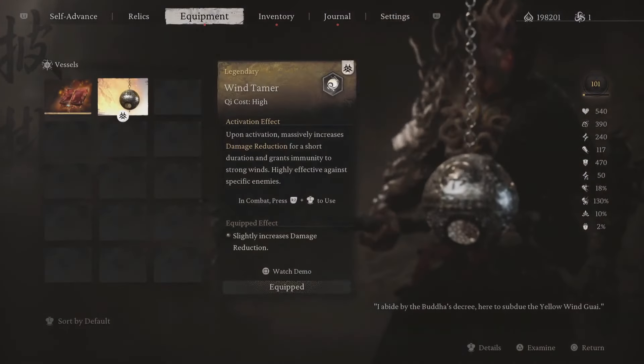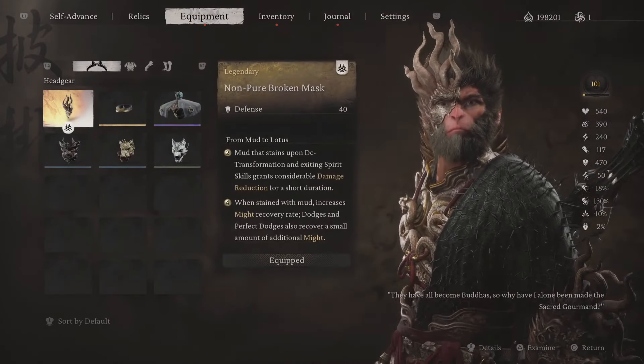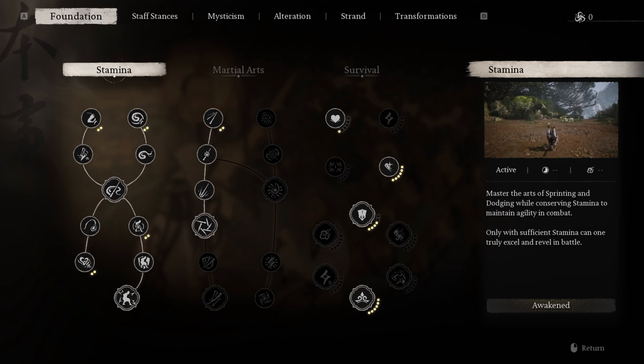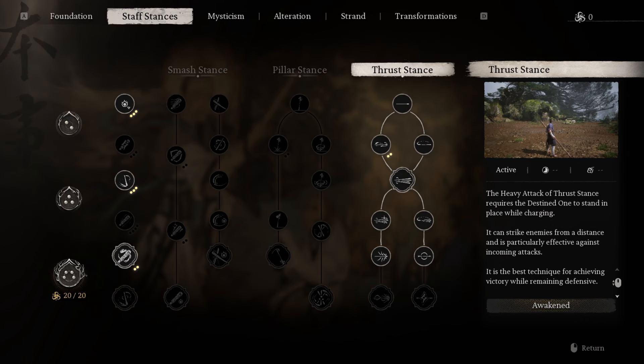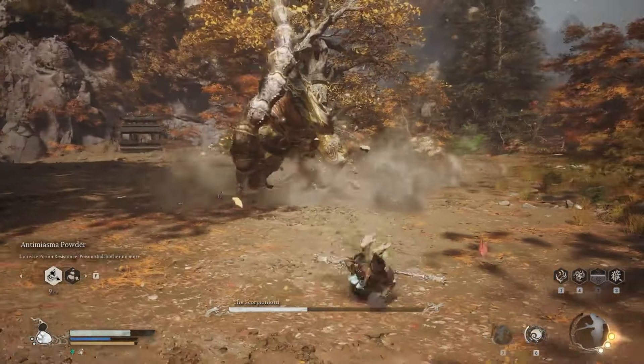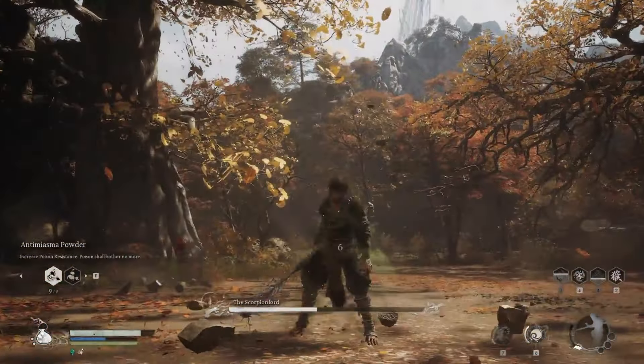Let's start with Rock Solid. This trusty move will help you parry several of the Scorpion Lord's fast-paced attacks, especially the ones he likes to chain together. He attacks with lightning speed, so it's crucial to block and build up focus. Once you've got enough, unleash a devastating counterattack with Ebon Flow Transformation — it'll not only keep you alive, but also give you a window to dish out some serious damage.